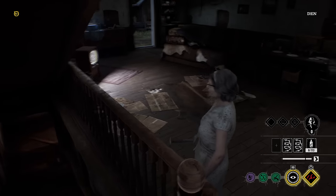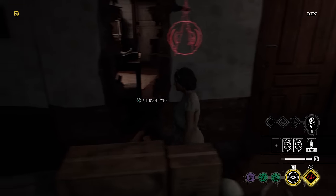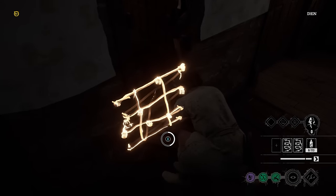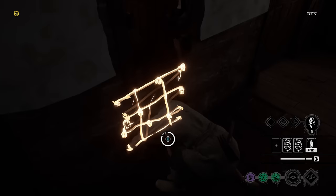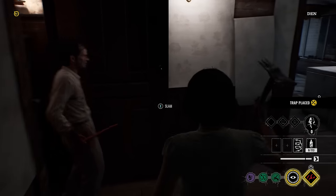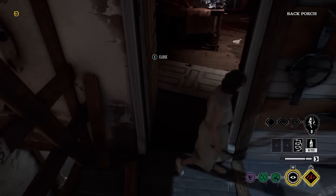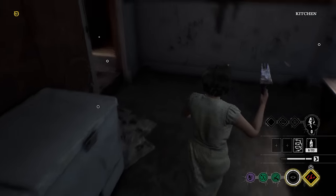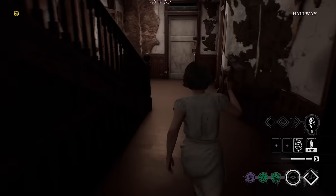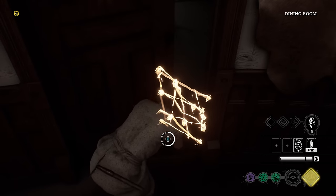It wouldn't be a total waste if you stack traps because if you catch a victim in both it's a lot of damage, but I'm just going to spread them out. Let me put one right here and maybe at that doorway in front of the main hallway. Oh, I could put it in one of these hallways. All my traps are down on the middle floor — I don't know if that's a good idea, but we're living.